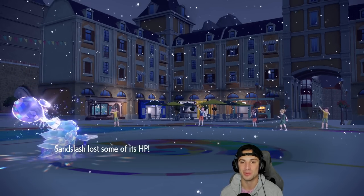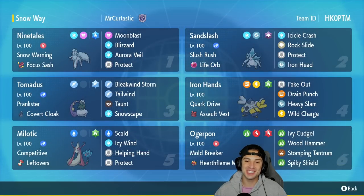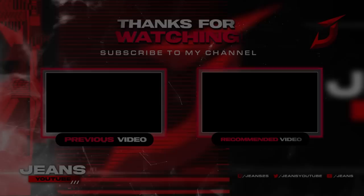Two wins and one loss — there it is ladies and gentlemen, showcasing fan favorite Pokemon with Alolan Ninetales and Alolan Sandslash. Absolutely loved using both these Pokemon — love their design, love them as Pokemon all around, and they're super strong with the brand new snow buff in Scarlet and Violet. Ninetales, Alolan Sandslash, and Ogerpon all did work today. That's going to be it for today's video — if you enjoyed the content smash that like button, click that big red subscribe button, and I'll catch y'all in the next one. Peace out everybody!